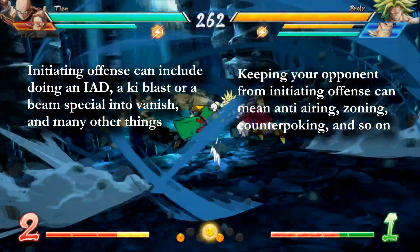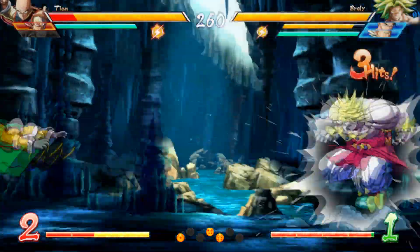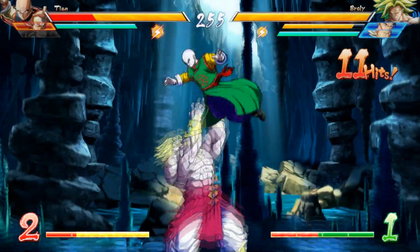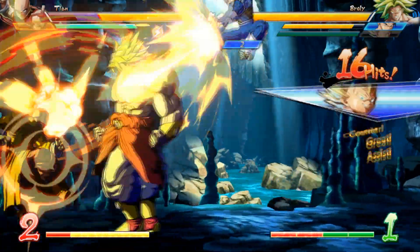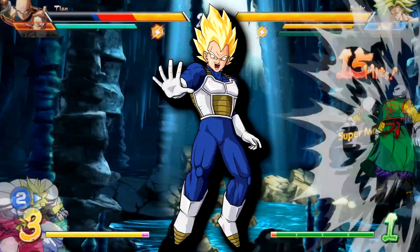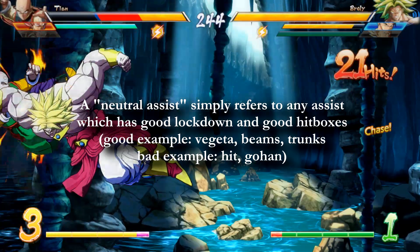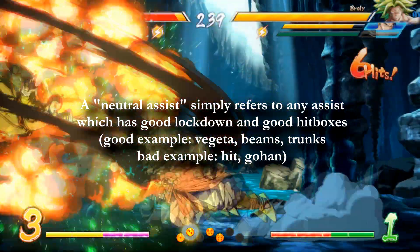So how do you go about achieving these goals in Dragon Ball FighterZ? While I could make a fancy 30-minute guide covering all your potential options in each of the two categories, I much prefer to just straight up tell you the strategy which is the most useful and quite simply the strongest when it comes to high level play. For that, we will be talking a lot about assists and assist cooldowns. You've probably heard the term 'neutral assist' thrown around by commentators if you watch any Dragon Ball FighterZ tournaments, and for good reason.